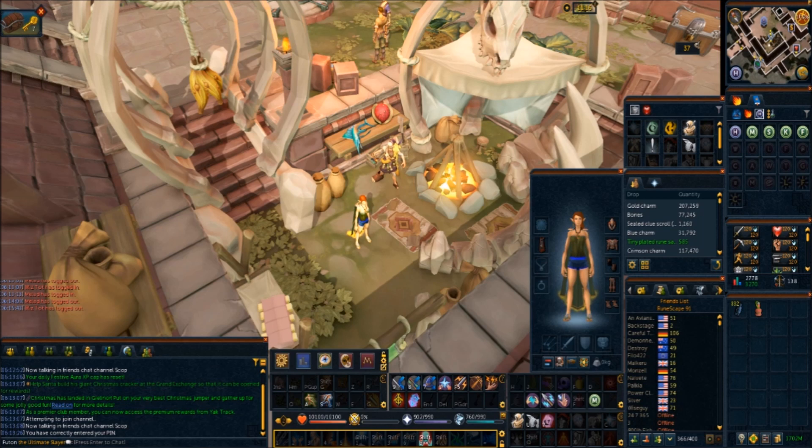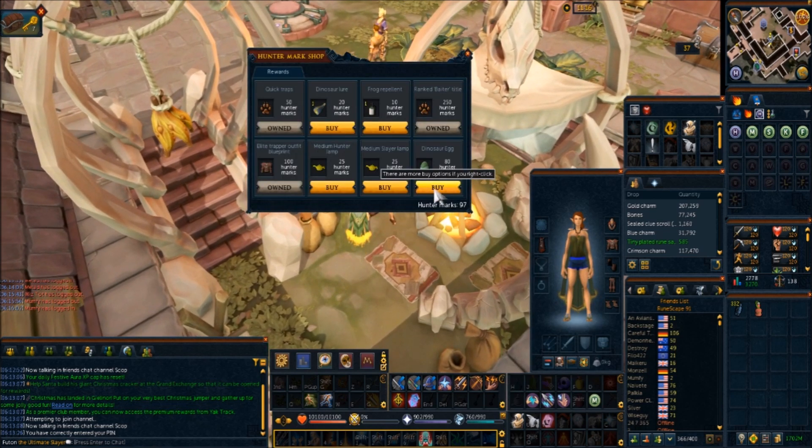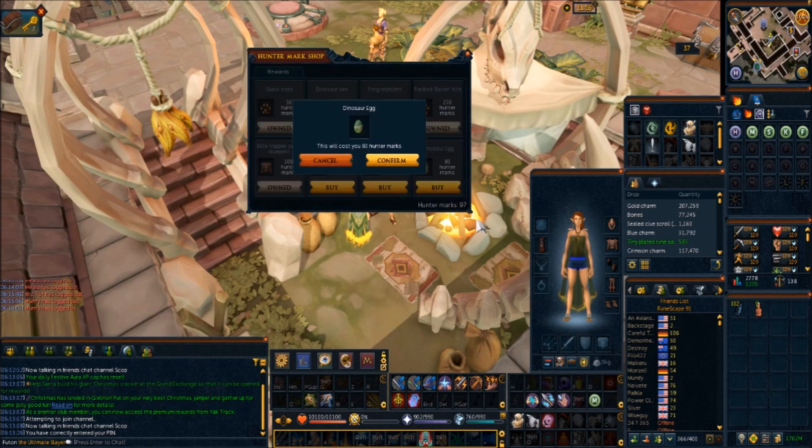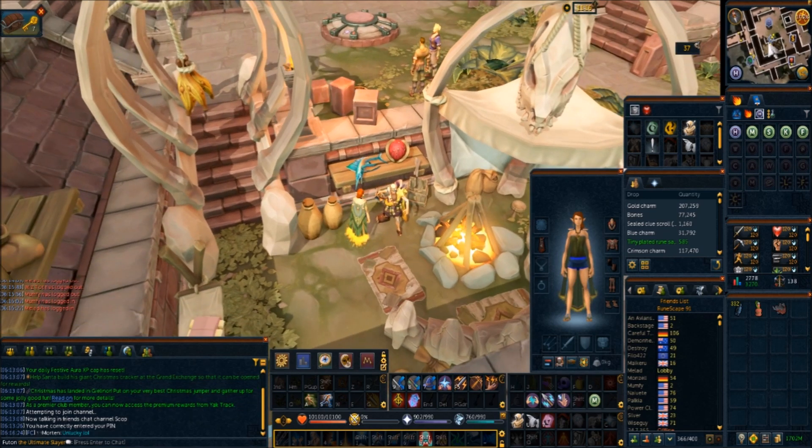Hello guys and welcome to my mindless way of getting dinosaur eggs. This is a new method which was released, totally overpowered and broken for the average RuneScaper. All you gotta do is spin hunter marks and buy a dinosaur egg. These dinosaur eggs are completely random and you can get any of them, including the slayer dinos. I just got myself my first malatops - AFK as all could be.